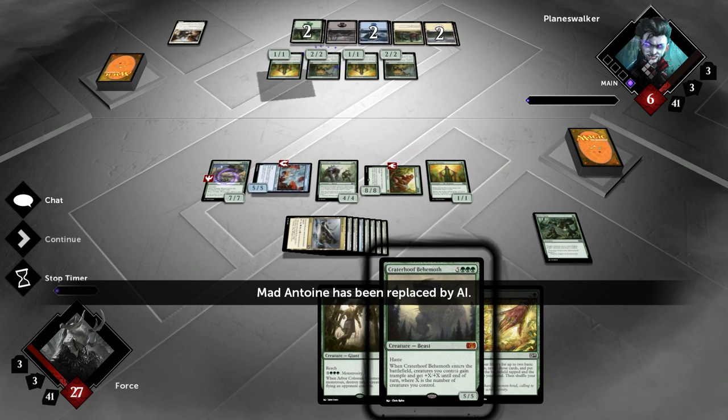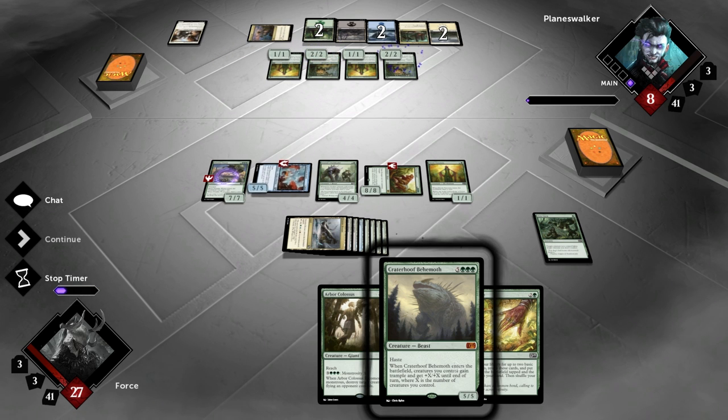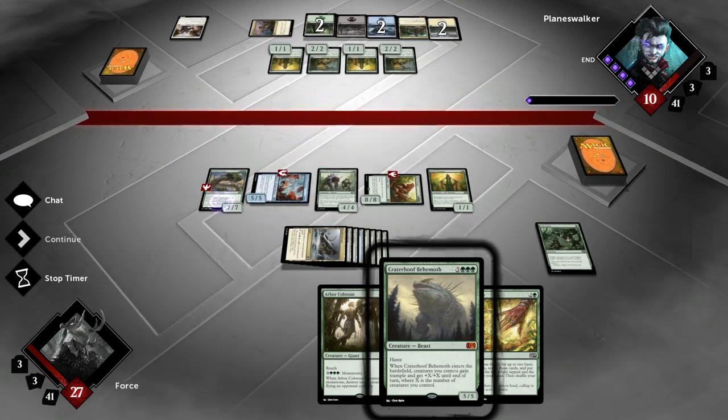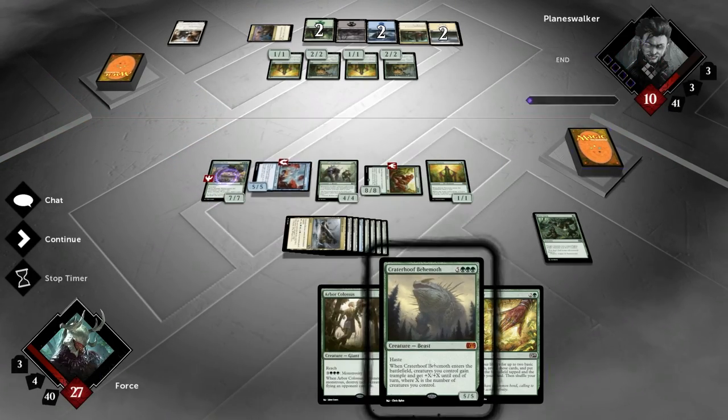And Mad Antony has been replaced by the AI — that's what we call a scoop in Magic the Gathering terms, my friends. We're going to play the Crater Hoof Behemoth next turn, and we are going to roll over.